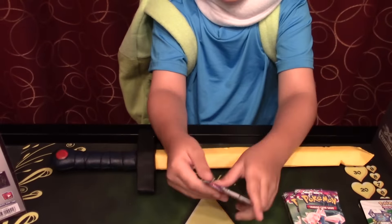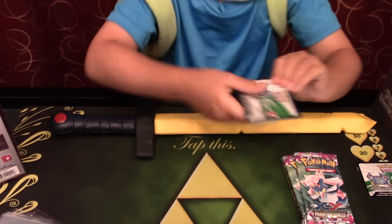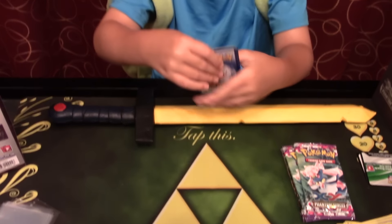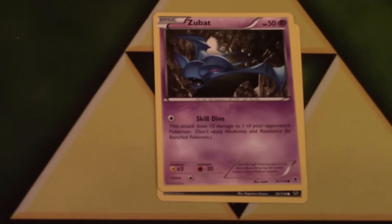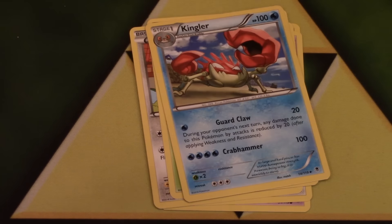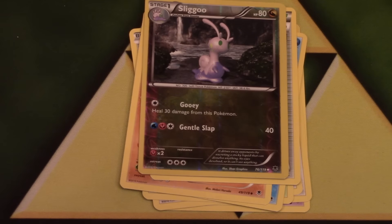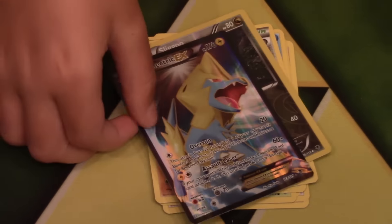Next pack. My third pack contains Murkrow, Zubat, Beedrill, Fletchling, Carbink, and my uncommons are Kingler, Boldore, Dimension Valley, and a Sliggoo. My Ultra Rare is a Malamar EX Full Art — 4 points in total so far! Wow, that card is amazing, it looks so cool, I'm definitely putting that in a sleeve.